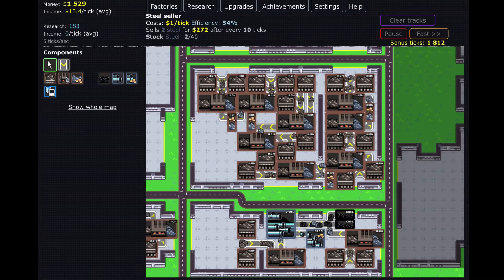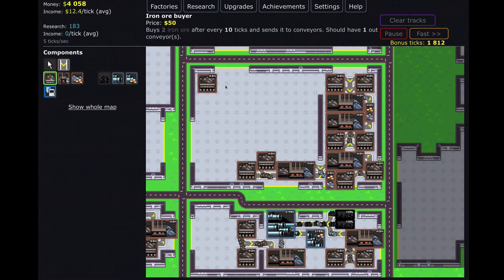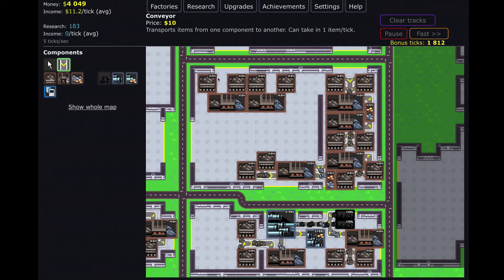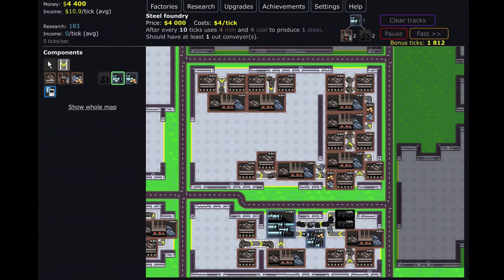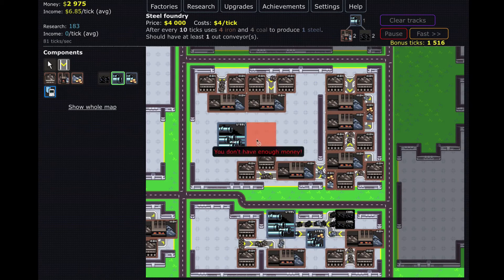I think what we'll do next is make a full 100% efficiency one up here. We can clear it really efficiently — right click to clear if you didn't know that. I have a design already planned out in my head from when I played it on my own. I think it was something like this, and then we have two steel foundry things. I don't have enough money — go faster! We have the fast ticks so might as well use them, but I still don't have enough money.